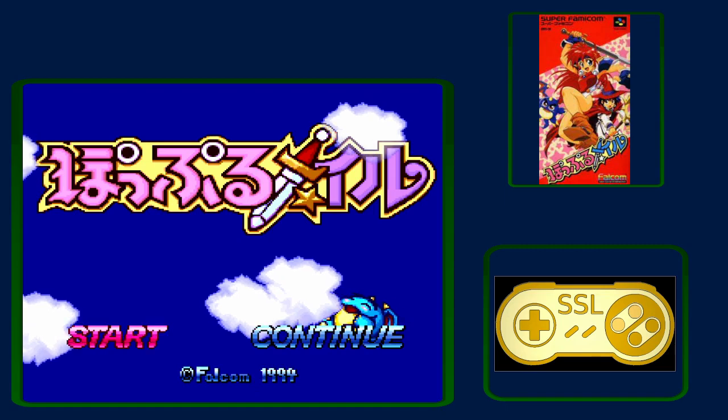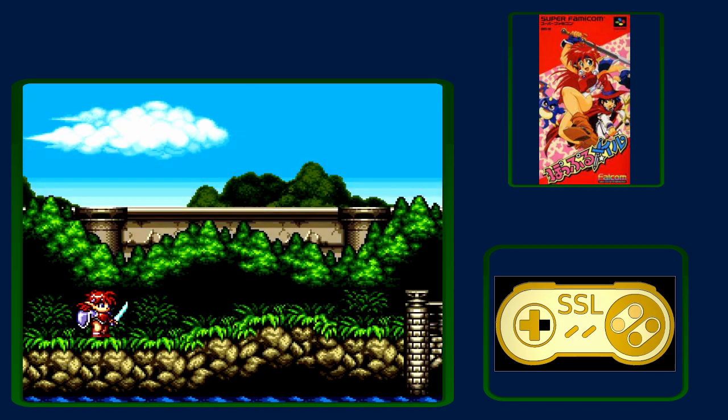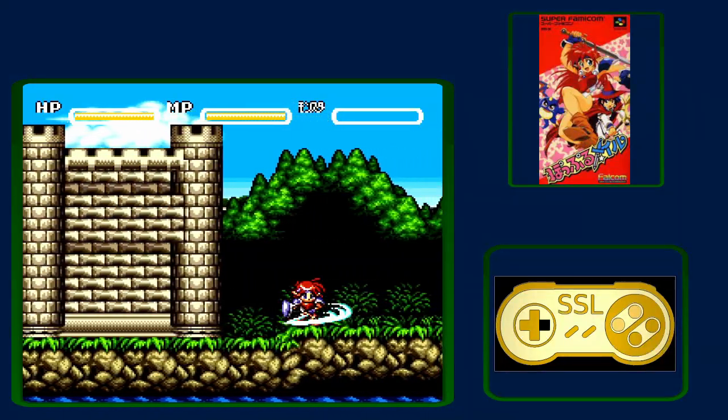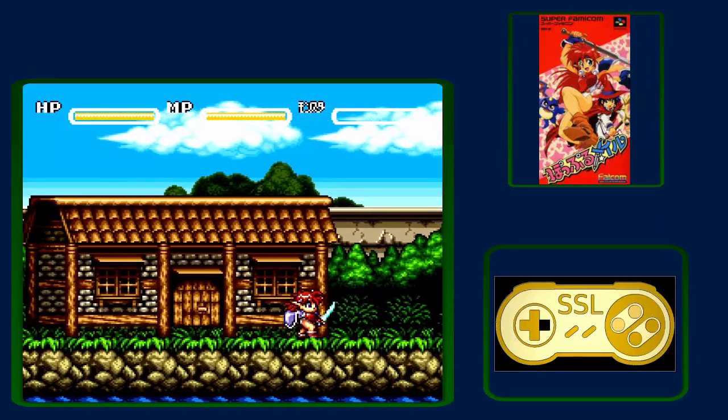If you're going to speedrun this, time starts when you hit start on this screen and you're going to immediately hold right. My name is Vertz and I am currently the world record holder for this run with 1:10.57. Basic controls: Y attacks, B jumps, D-pad moves. That's all you'll need right now.